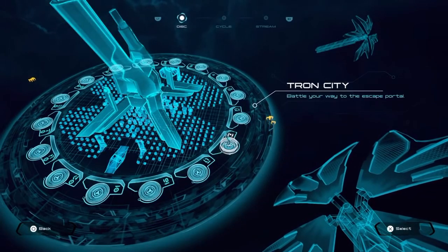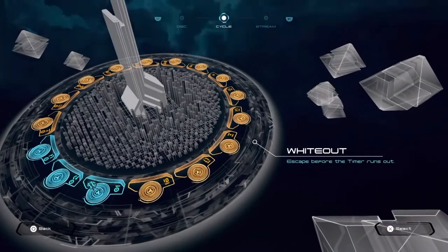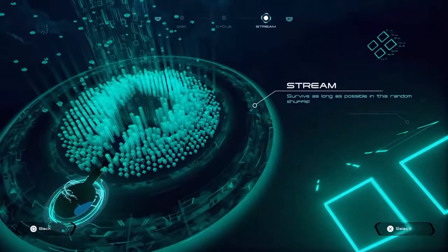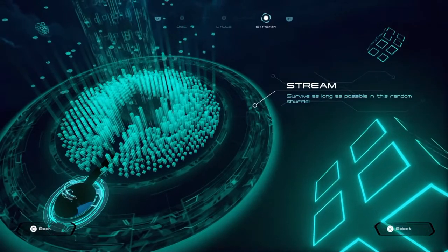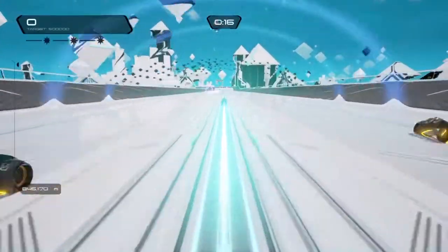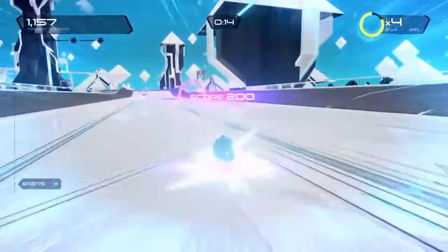There are two other game modes. Cycle mode is where you're on a motorbike going through checkpoints really fast, drifting and doing tricks, which is really fun. The last one is called Stream, which is a mixture of the disc and cycle mode — it's endless survival so you can just keep going until you die. That's really fun for seeing how long you can last and posting high scores to beat your friends.